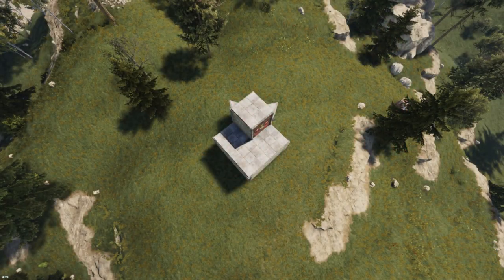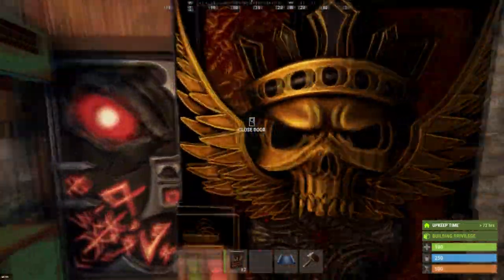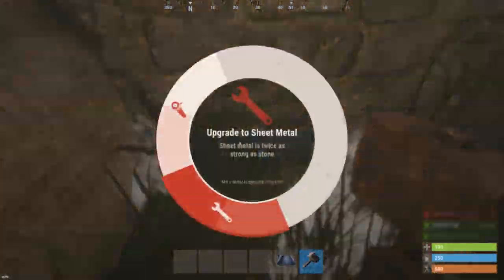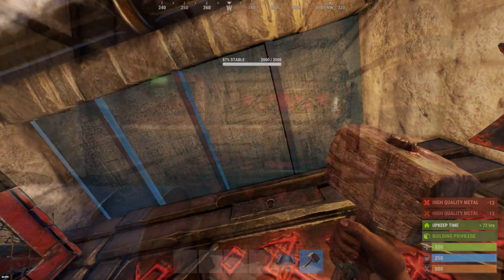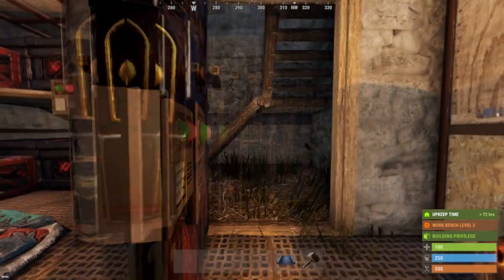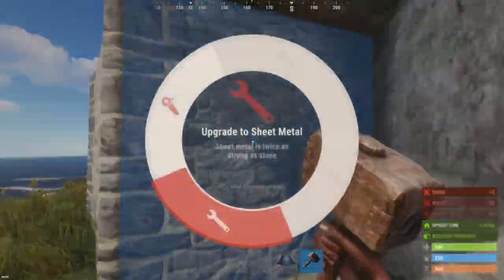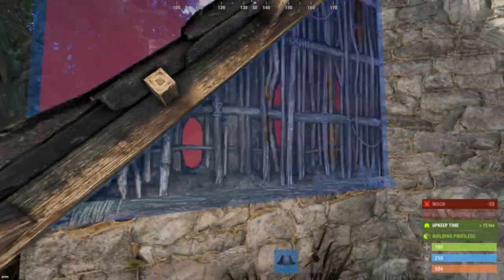To make the bunker more effective, add honeycomb around the base. As soon as you get garage doors, replace all double doors. Once you get more metal fragments and high-quality metal, start upgrading the base. The triangles and the ceiling are the building blocks you should upgrade to armored first. The rest of the core can remain sheet metal for now. Use shotgun traps to guard the drop-down — they may save the day if you get door-cammed. To appear less rich, I recommend covering up the exposed armored foundations. Use a roof ramp to cover the side of that raised foundation; the roof ramp will be your way in and out of the base for now.